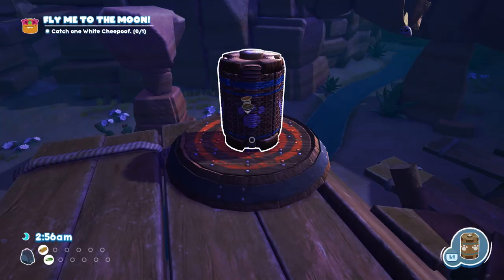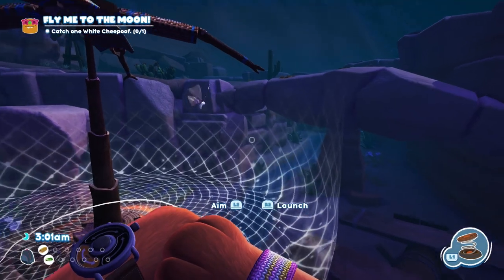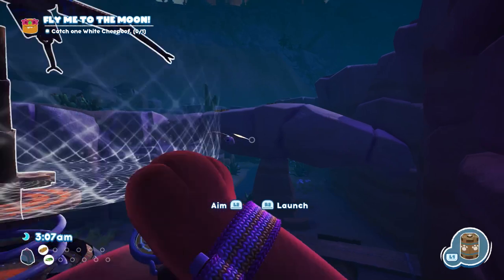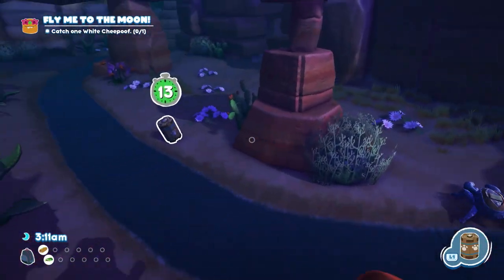Set up your Launchpad, put your Snack Trap on top of it, use the Launchpad to track the Bugsnax by just putting your reticle on it, and then launch it when it's kind of coming towards you and catch it in the Snack Trap.